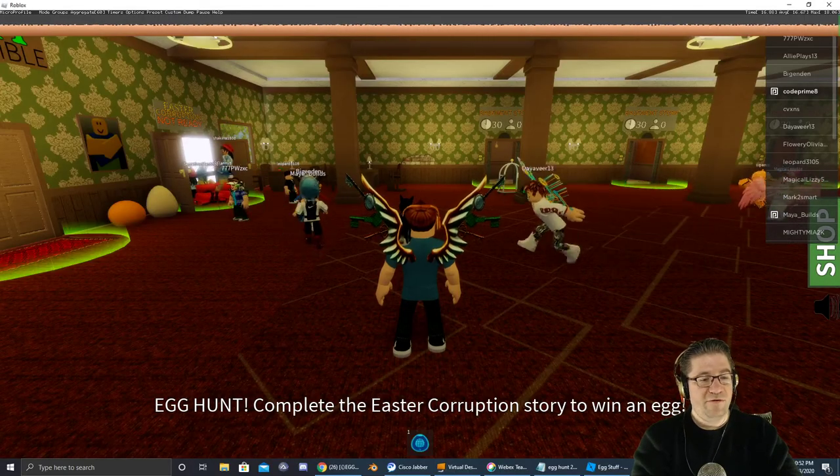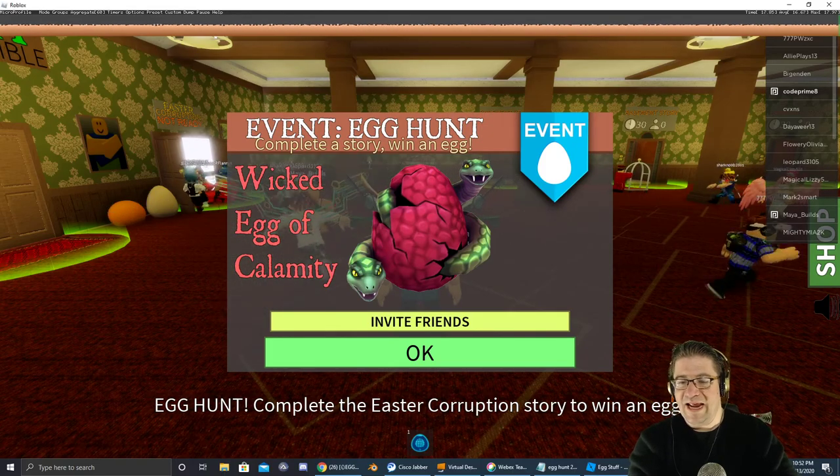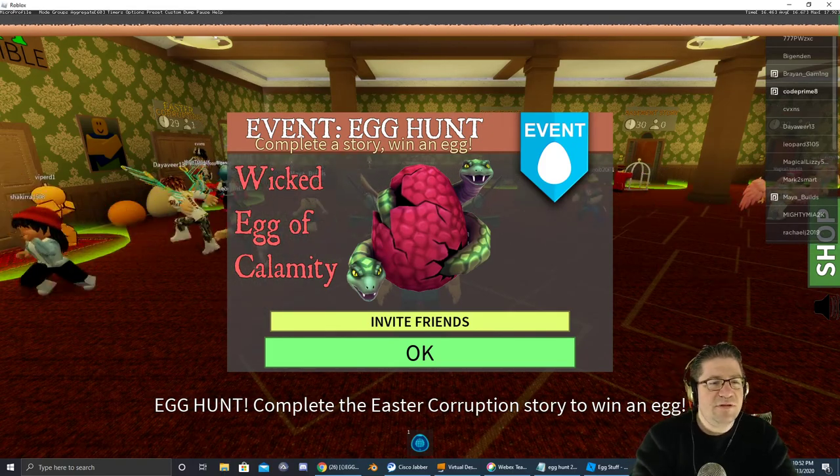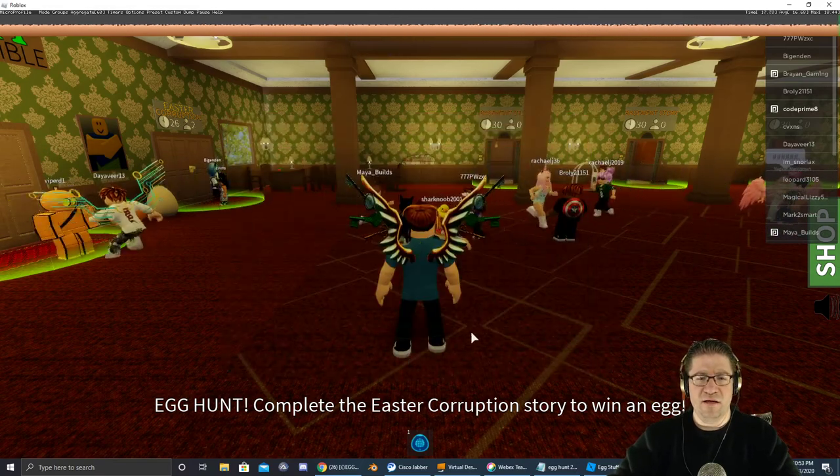When you first jump in it says Egg Hunt — complete the Easter Corruption Story and win an egg. So it's going to be the Wicked Egg of Calamity. Hit OK, and off we go.